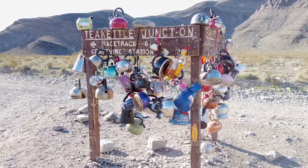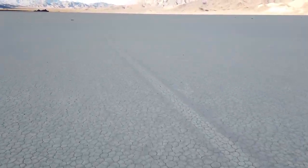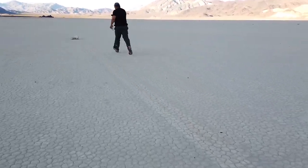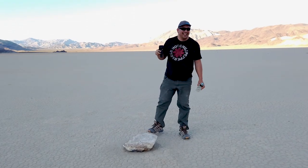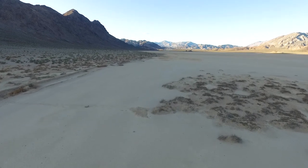Racetrack Playa is a dry lake bed where rocks mysteriously move and leave trails. This mystery was solved recently in 2014. The recipe for moving rocks requires four ingredients: rain that turns the playa into a shallow lake, freezing temperatures that embed the rock into ice sheets, the morning sun that causes the ice to break up, and steady strong winds that push the ice sheets along with their embedded rocks. Once the ice sheet melts, the rock is left with a track behind it.